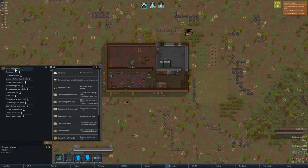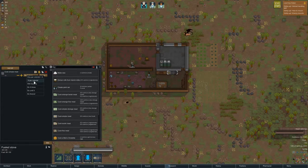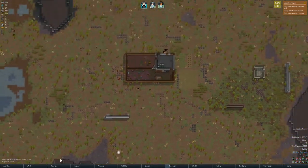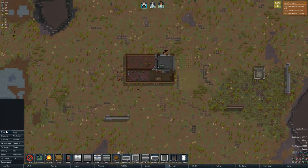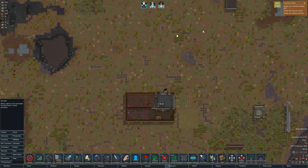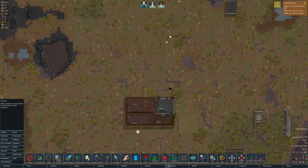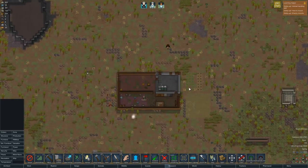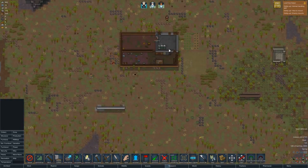Add bill: cook simple meals, do until you have 15. We should also see if we can harvest any food around, which would be good. There's a couple things around — a few berry bushes and a few healroot, it looks like. We'll get those done too, because we'd like to start cooking if we can.